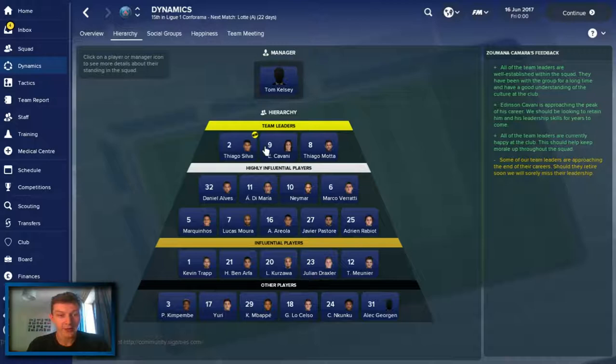Let's have a look at the quick hierarchy then. As you can see, I'm the manager - brilliant. Thiago Silva, Cavani and Thiago Motta are team leaders in there - highly influential players. Neymar is in there as well, which is interesting to see. Obviously he won't be a team leader yet because he's not been there for that long. But it's interesting that he's a highly influential player having just come into the side.